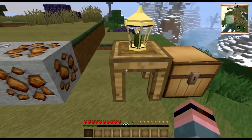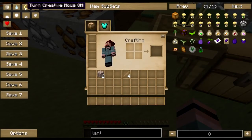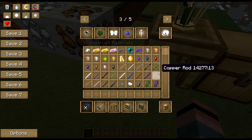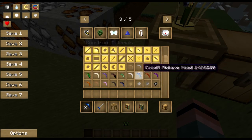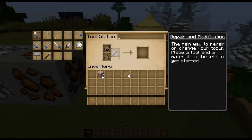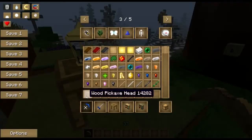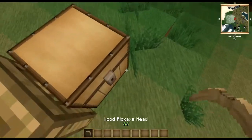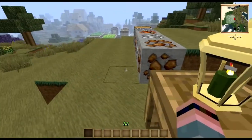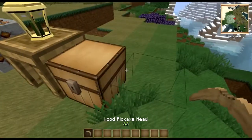You go to your tool station here. I'm going to cheat in a little rather than do the whole system. Let's say a wood pickaxe head. If you actually manage to get one — well, I'm going to throw that away. Because if you remember last week, wooden and stone pickaxe heads are no more either. You cannot make a wooden or stone pickaxe.